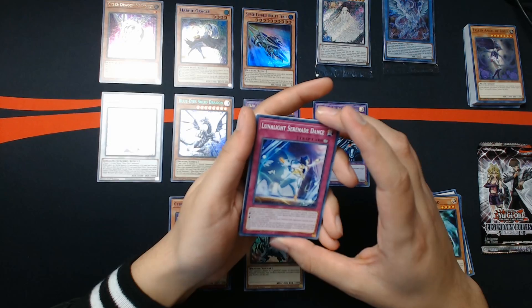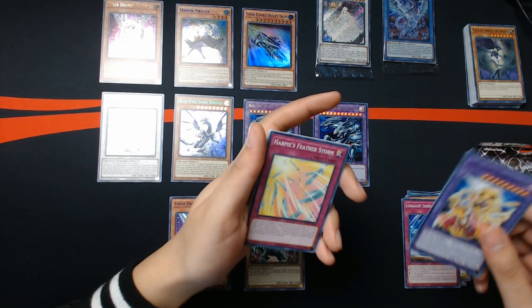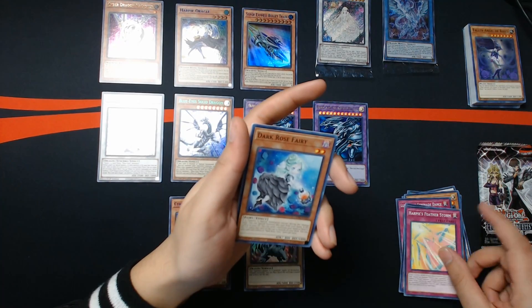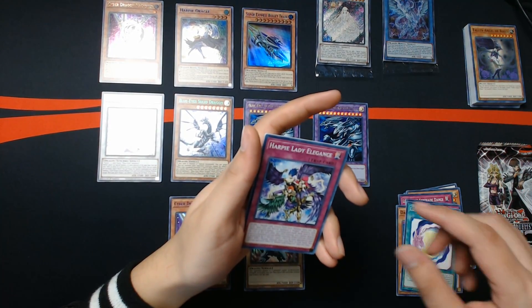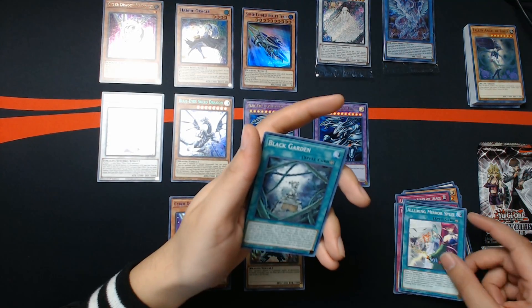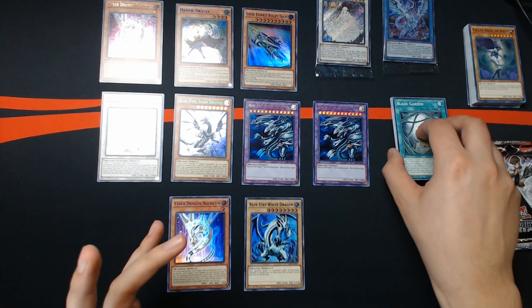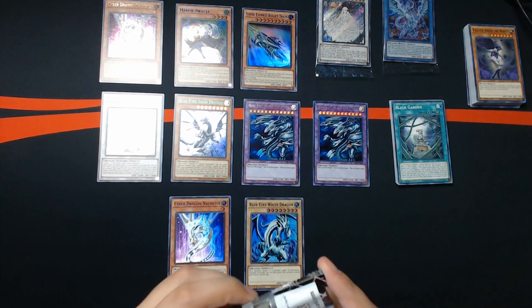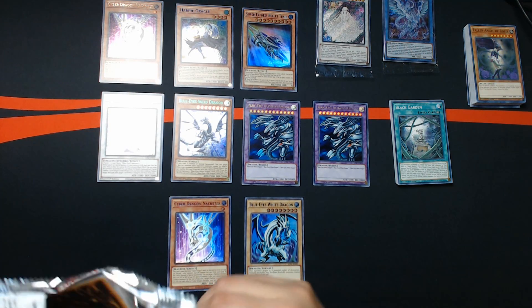Very cool. And Luna Light, Luna Light Saber Dancer, Harpy's Feather Storm, Dark Rose Fairy, Luna Light Fusion, Harpy Lady Elegance, Luring Mirror, Split, and Black Garden. Very nice, very nice. Not bad — all right, last pack, let's see what we can get.